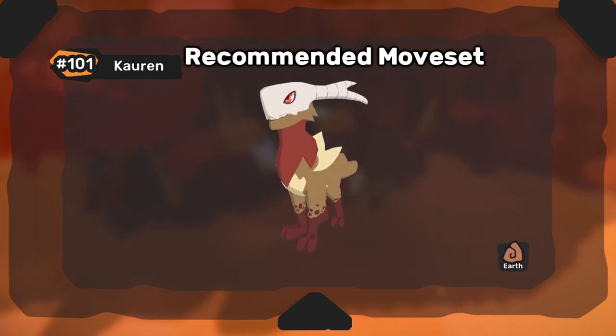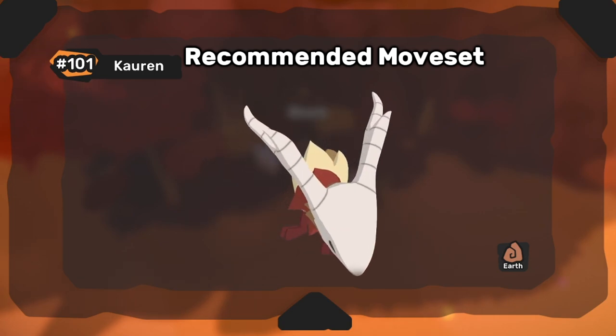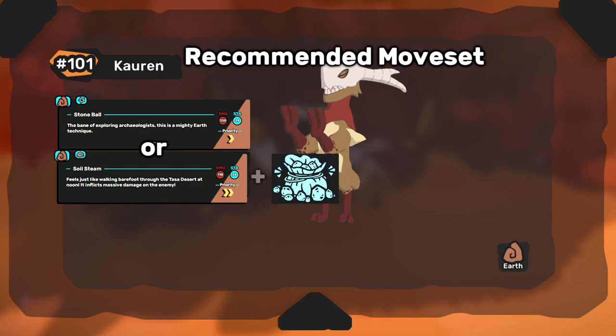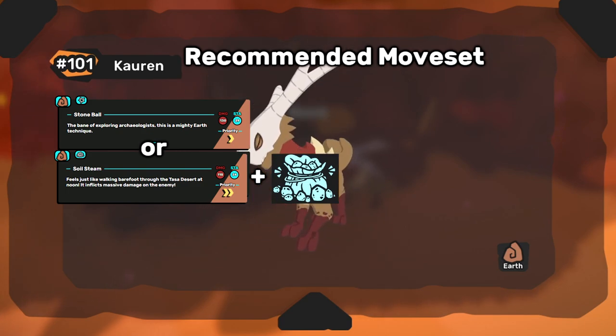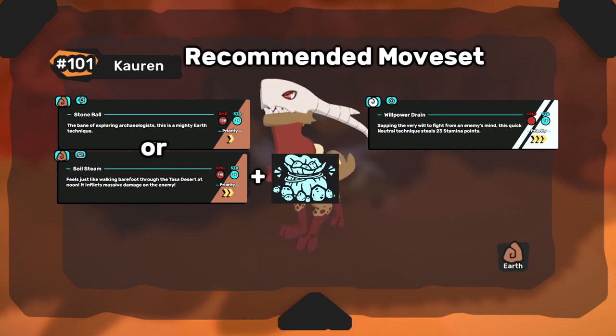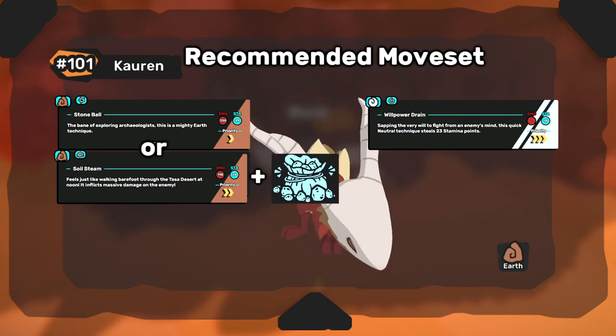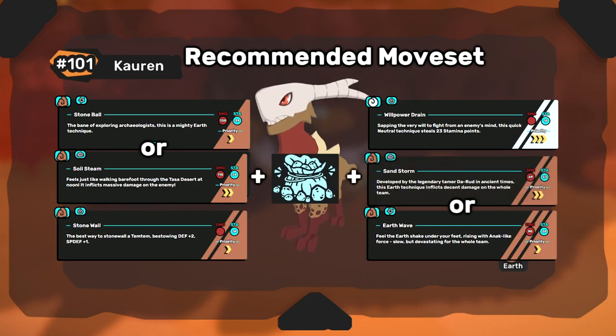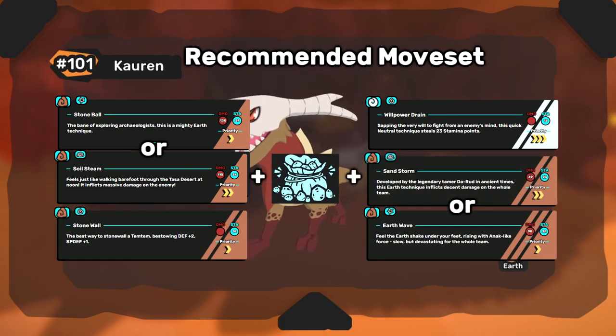For your moveset, no matter which playstyle you go for, you should always run either Stoneball or Soil Steam — depending on if you're running Gravel Bag or not — as your main STAB move, and Willpower Drain to help offset Corrin's awful stamina stat and potentially overexert threats. For the last two slots, I recommend Stonewall and Earth Wave or Sandstorm, depending on if you're running Gravel Bag or not.